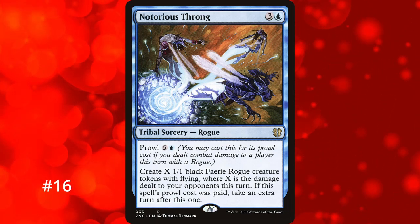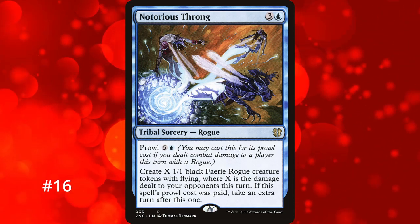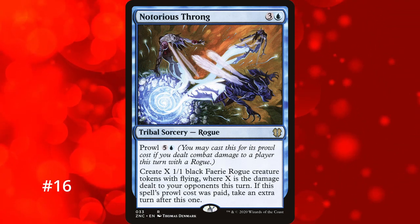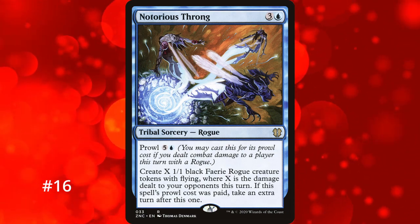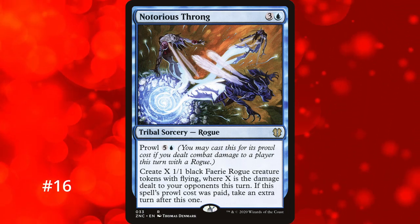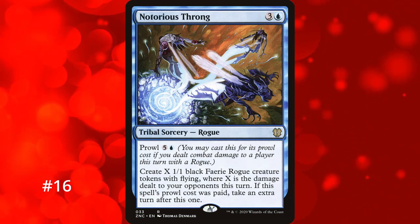The only tribal card on this list, number 16, belongs to Notorious Throng. It's a 4-mana spell that creates X 1/1 black faerie tokens with flying, where X is the damage dealt to opponents that turn. Alternatively you can pay 6 mana for its prowl cost — which can be paid when you dealt damage with a rogue — to get the same effect plus an extra turn. It requires dealing damage with a rogue to get the extra turn, but there are many rogues that are unblockable. Even without the prowl cost it's a decent effect, and 6 mana for an extra turn plus an army of flying tokens for your next turn is fantastic, especially in commander.